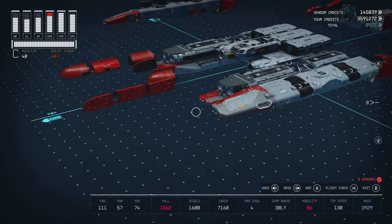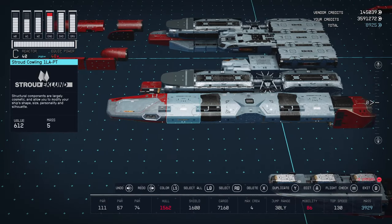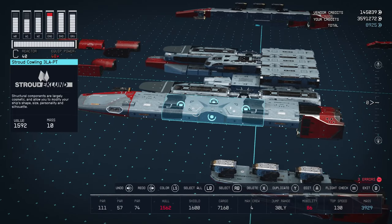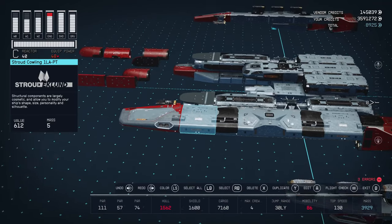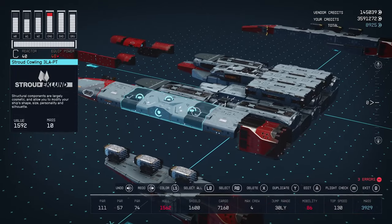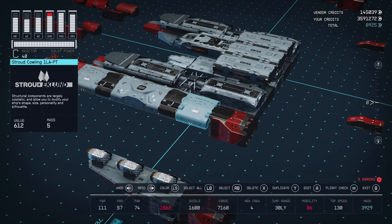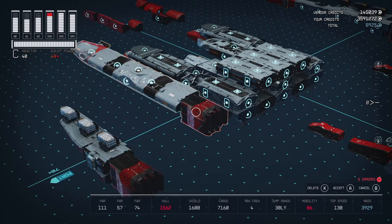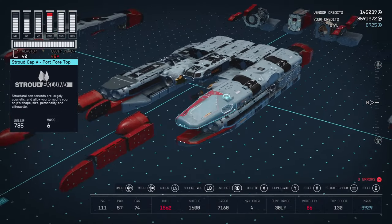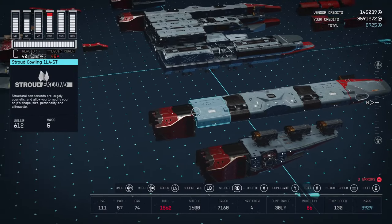Along the tops we have a Stroud Cap A, the Stroud Cowling, and the 3LAPT Cowling. I go with these because if you use three shorter ones it's 15 mass, but if you use one of the longer ones it's 10 — so you save five weight by going with the longer one. There's also a 1LAPT Stroud Cowling that attaches to the first of our many engines and goes on top just like you see there. All of this is mirrored over on the starboard side as well.